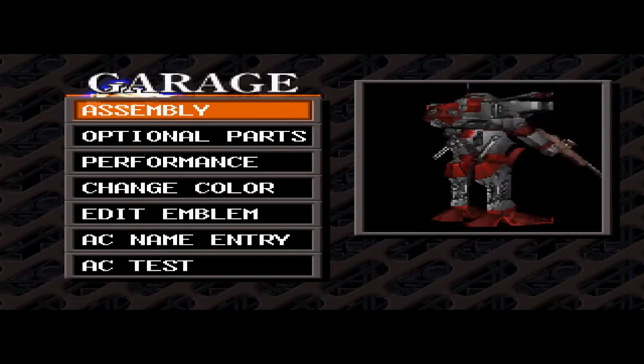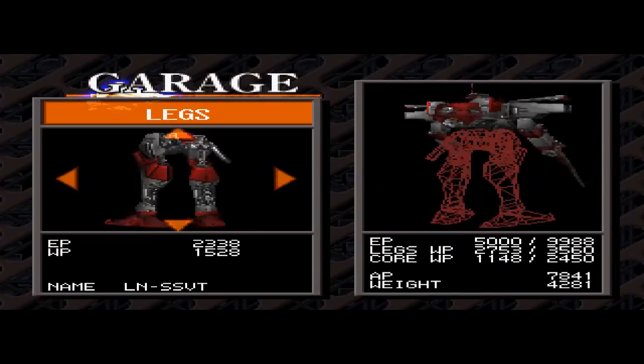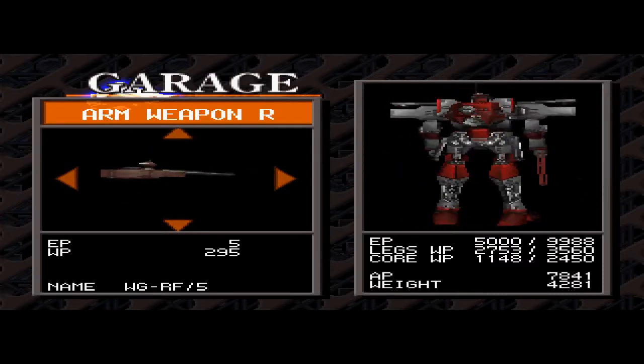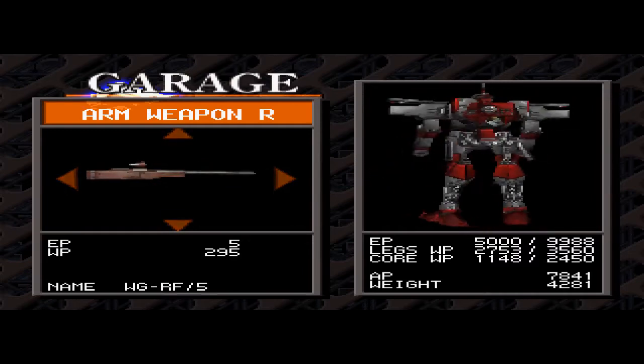We'll start off by buying and equipping the RF-9 Sniper Rifle, which has the smallest and fastest projectile and armored core, as well as a head part with a radar or a back-mounted radar. This will help us keep tabs on where the robots are positioned.